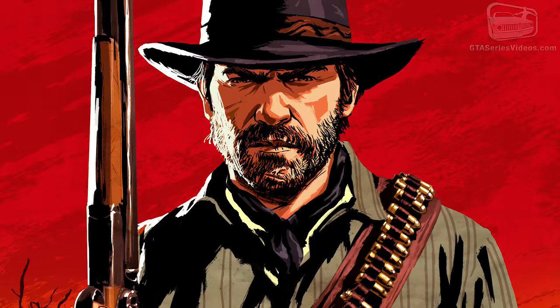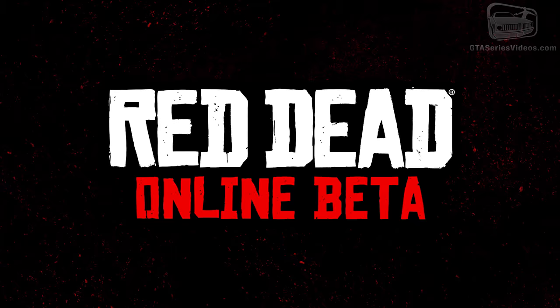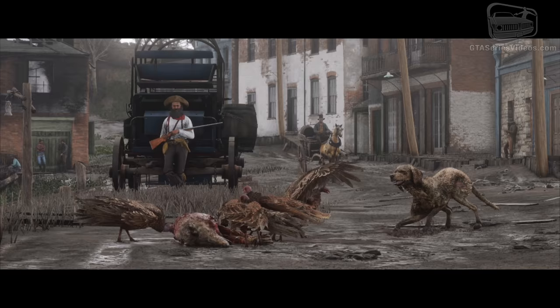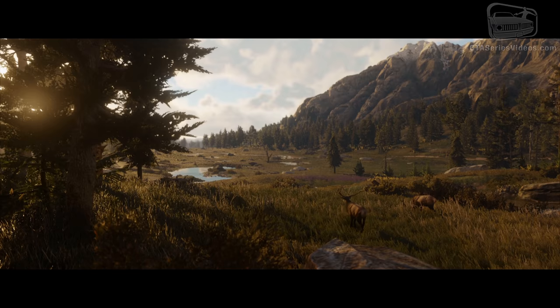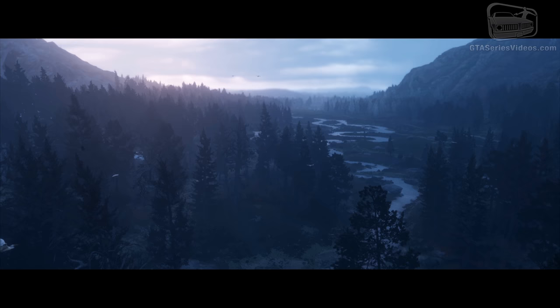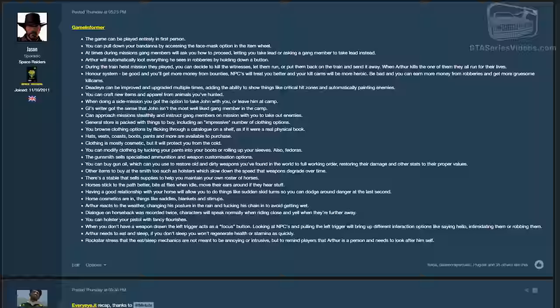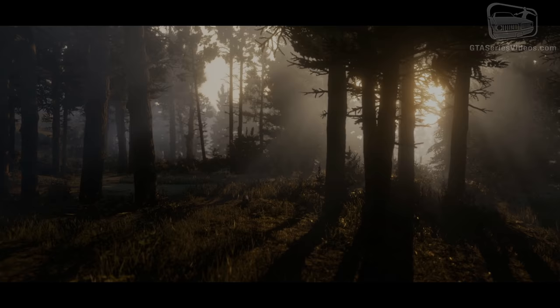After weeks of teasing in which Rockstar Games released artwork, images, character details and locations from Red Dead Redemption 2, as well as firing off the first info on Red Dead Online, we've finally reached the day when selected worldwide journalists have received the green light to publish their previews of the game. All links to the previews can be found in the description. Big thanks go out to the staff and users on GTA Forums for their help in translating and summarizing the international previews into English.